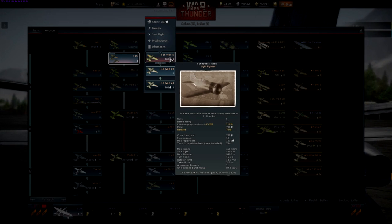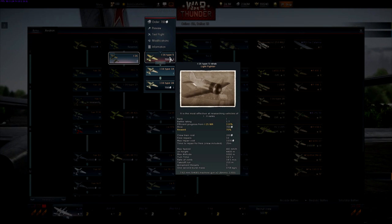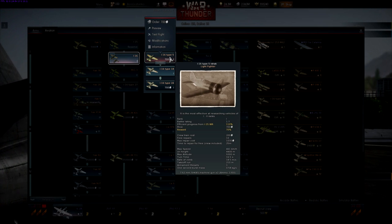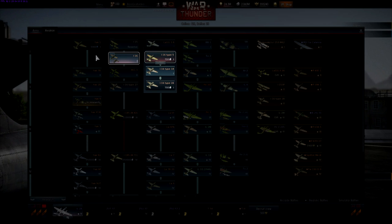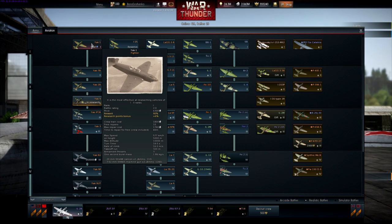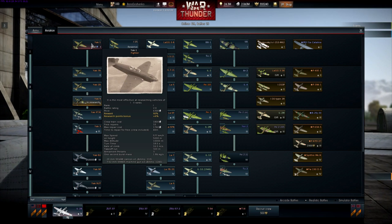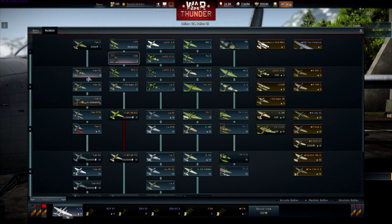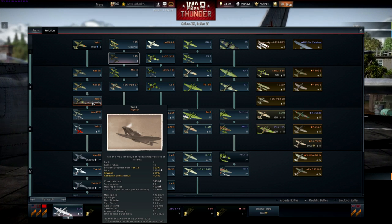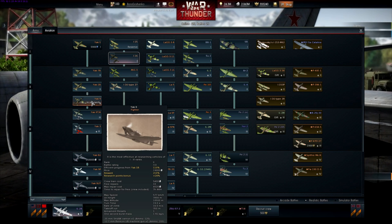We have an I-16 type 5 sitting at a battle rating of 1.7 — it's got two 7.62mm machine guns. We've got the Yak-1 sitting at 2.0, with one 20mm cannon and two 7.62s. Then we have the Yak-9, straight up Yak-9, with a 20mm and one 12.7mm machine gun — a little bit of heavier machine gun there — at battle rating 3.0.